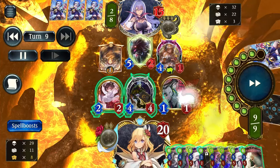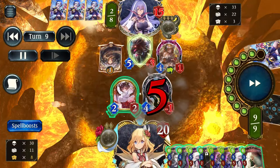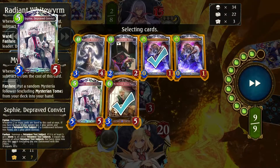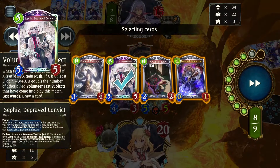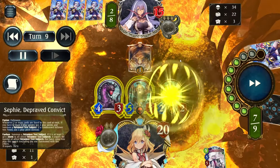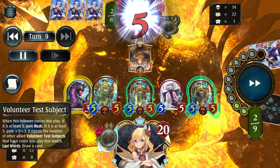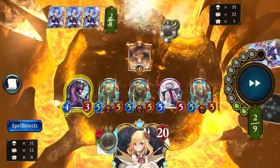With all my Rush followers trading into his guys, I used Black Worm to pop the shield. And with my two Sephys and my Test Subject in hand, I clear away my home hand as a flex. Lay dead. Isn't it satisfying when your tech cards actually do exactly what you want them to do? It feels good!